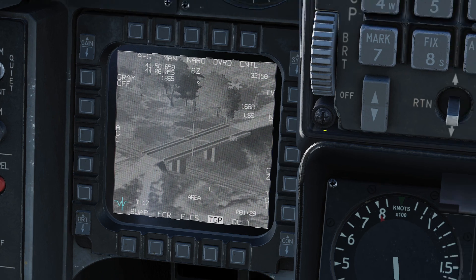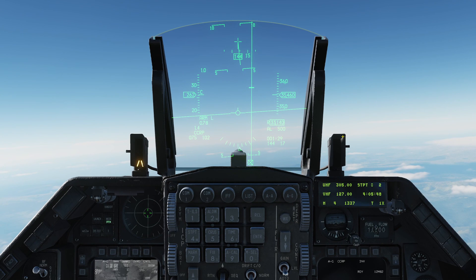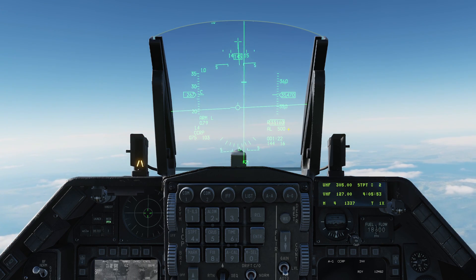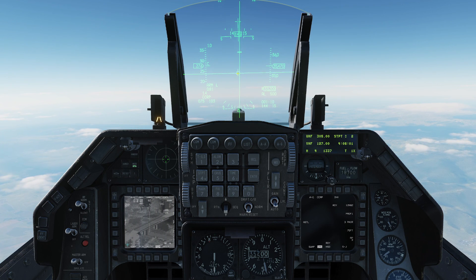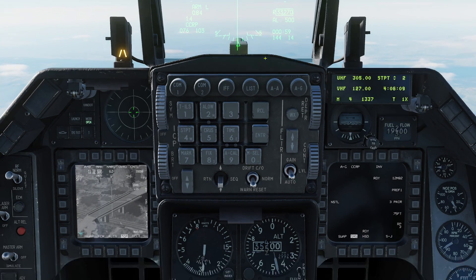The nice thing is we saved the bridge as a steer point. I can select steer point 1, then steer point 2, and the TGP is automatically locked right back onto the target point. I'm perfectly happy with that. Now if I look up at my heads-up display, you'll notice we've got all sorts of brand new information. There's a long line — this is the azimuth steering line — and that smaller line tells us when it's time to release the bombs. We need to fly our flight path vector onto this line. Looking down, we have a countdown timer to bomb release.